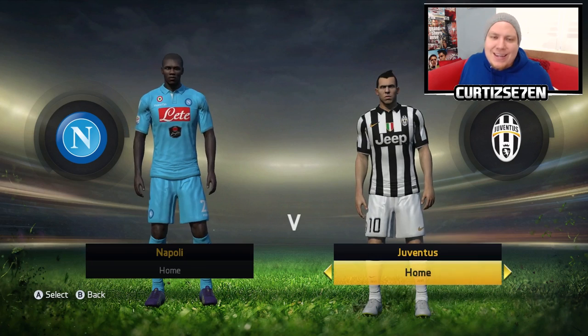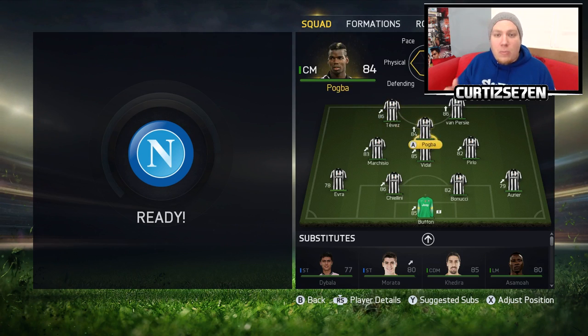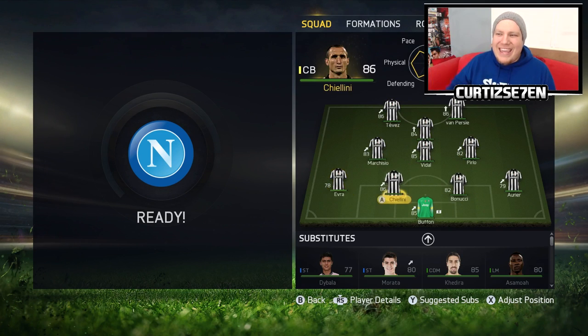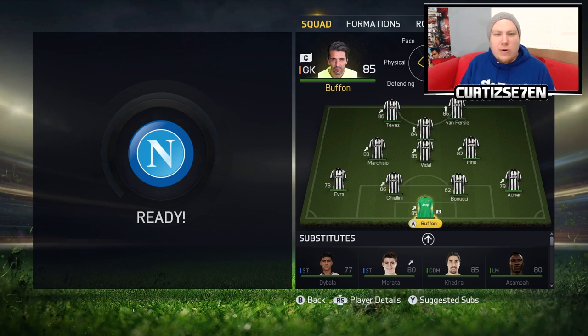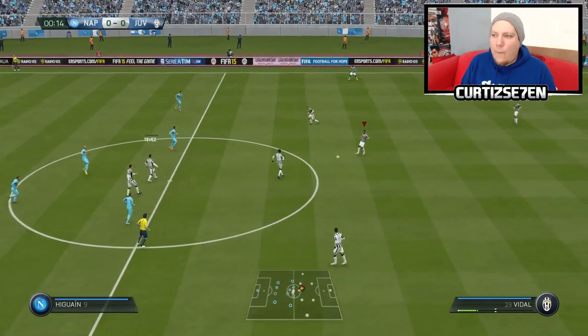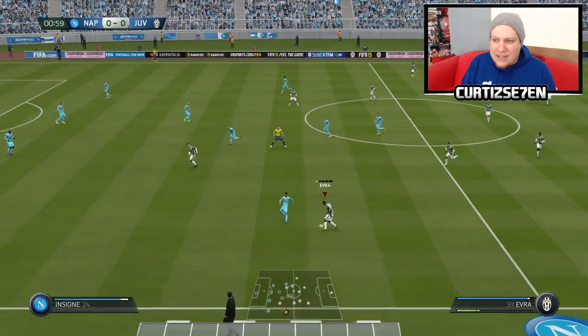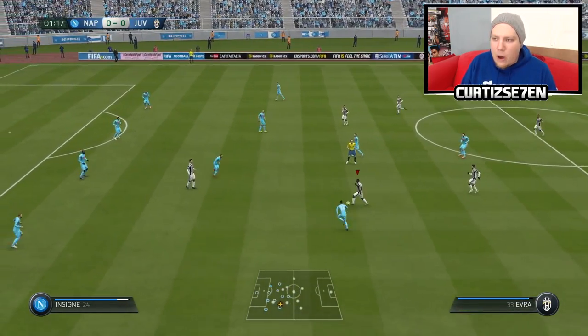So the next game we're back in the league, and this time we're away to Napoli. Same formation with a few tweaks — Tevez up top with Robin Van Persie, Pogba in the CAM, Marquisio, Vidal, Pirlo coming in for Khedira. At the back it's pretty much the same — Evra, Chiellini, Banucci, Aurier, and Buffon in goal. Here we go, Napoli away — not going to be easy. Three points is a must if we want to win the league. Come on, Forza Juve!